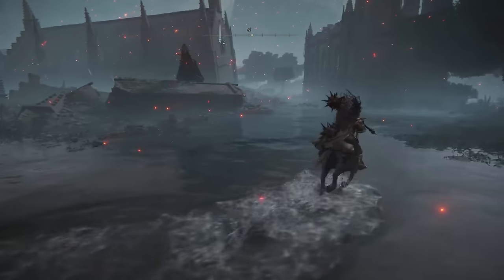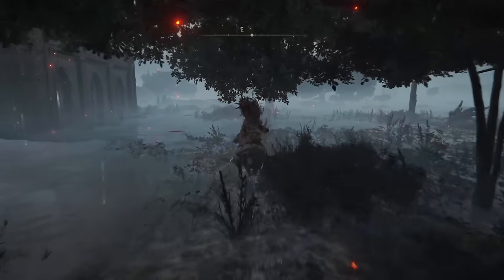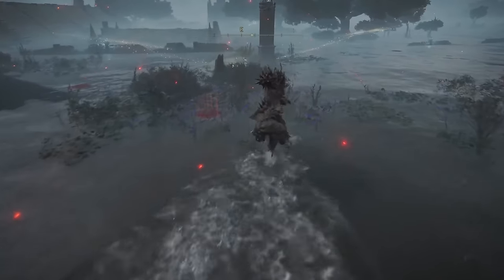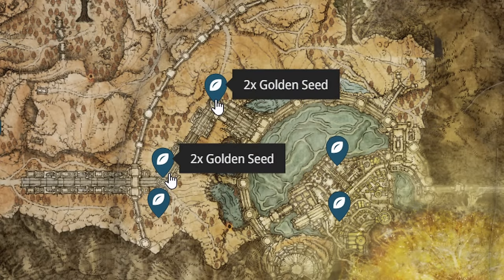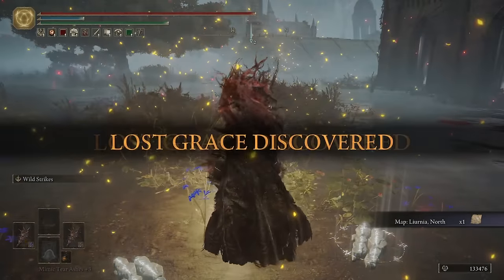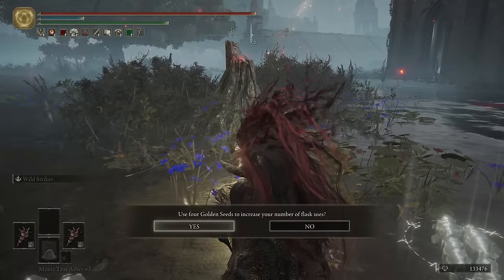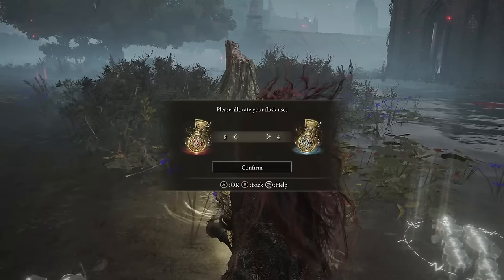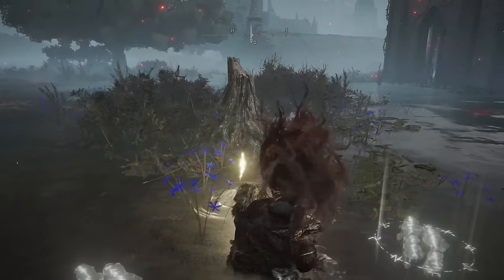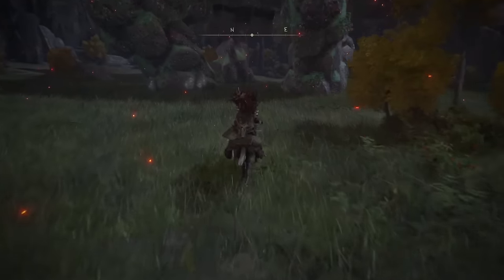My absolute favourite location for quick early game flask upgrades: as soon as you can get to the Altus Plateau, you can sprint through to Leyndell Royal Capital and on the outskirts towards the west and southwest there are four Golden Seeds you can grab with no enemies around. There are two phantom trees, giving you four easy Golden Seeds for early flask upgrades. The rest are scattered pretty evenly throughout the entire game, so just be vigilant and exploring as you do everything else on this list and you'll max out your Golden Seeds in no time.